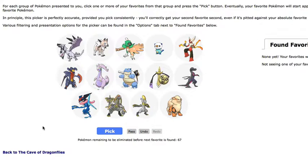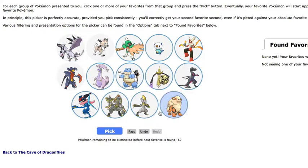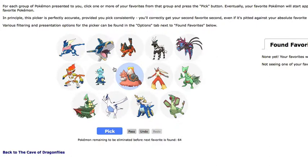We're down to 14 for each section. So we're going to pick Decidueye, Oshawott, Mega Blaziken, Salazzle, Blastoise — we're going to pick all these except Mega Garchomp — and all these on the bottom. Down to 64. I'm only eliminating a few because I love all of these so much.